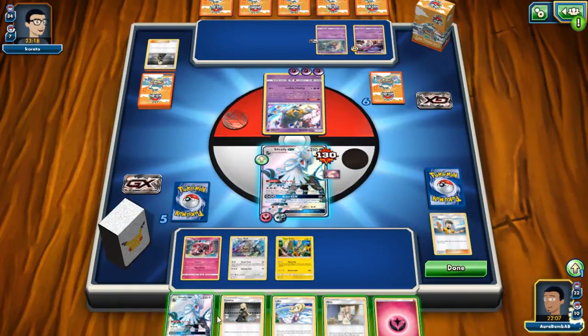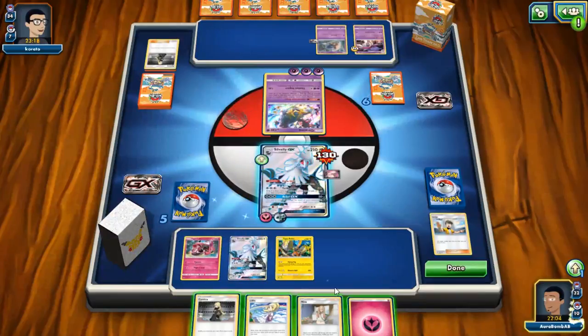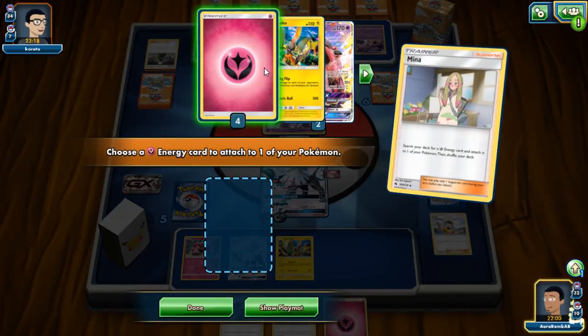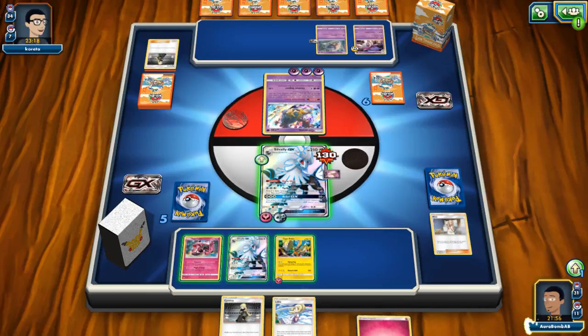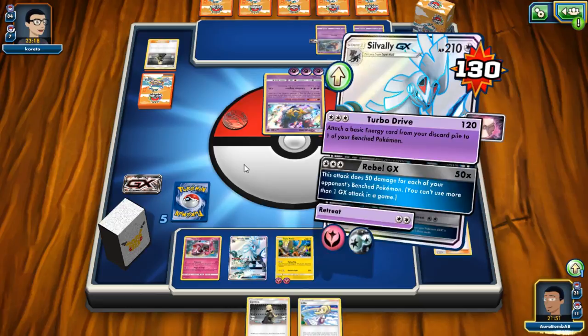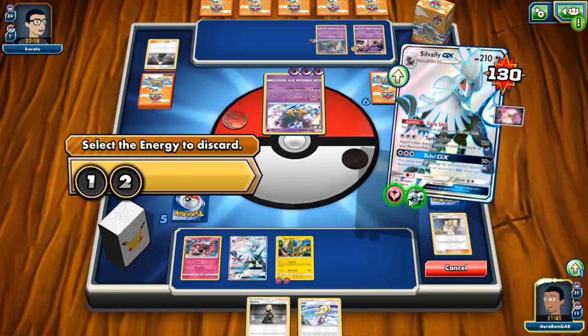We can evolve into Silvally. We can Mina up a Coco and then just Flying Flip this turn. It's a little unfortunate but we're not going to be able to attack this turn. The only thing that sucks is we don't have a free retreat so we're gonna have to pay the retreat cost. Coco is just too important here — just the DCE for now.